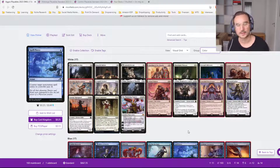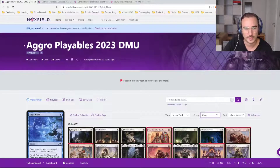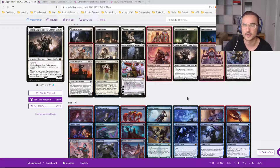The new standard format is going to have five expansions, which means about 1,400 to 1,500 cards. But for deck building, if you want to build competitive decks, you can ignore about 90% of those cards because they're either meant for draft or they're just straight-up garbage and not playable. So what I did was go through all the cards for the upcoming new standard format — in this example we have the aggro playables — and just filtered out all the good cards and put them in a list.